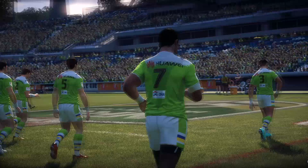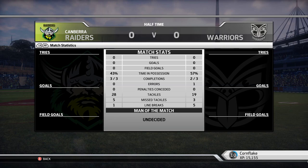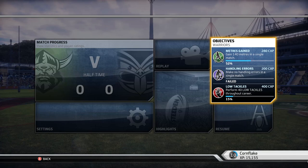Stats at half time: two out of three completed sets for the Warriors with one error — that was from Flake. But it's the Raiders who have done a lot more tackles. Warriors have five line breaks yet no tries — that has to be rectified. On our objectives we've run over half our 140 meters but we made the mistake, which is pretty frustrating. Nil-nil at half time.